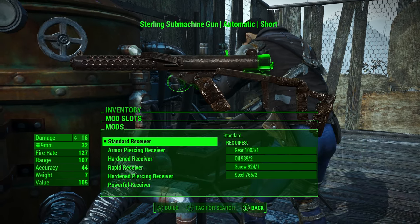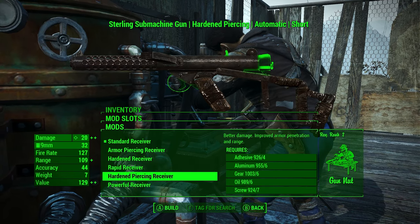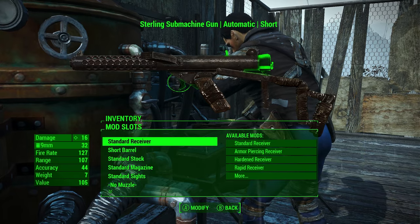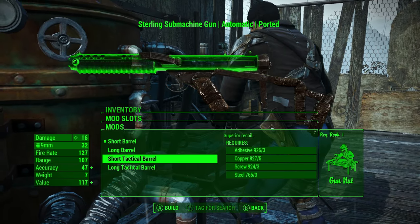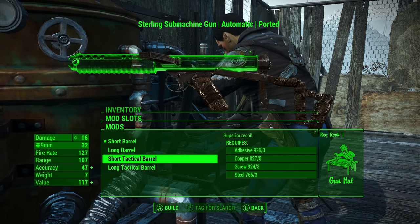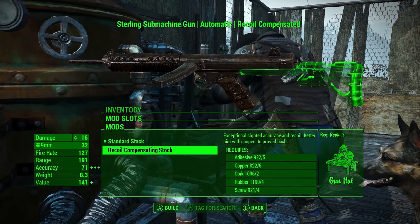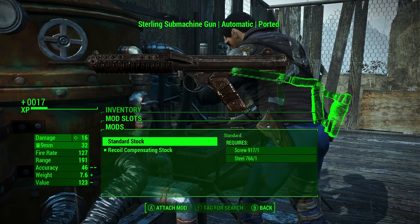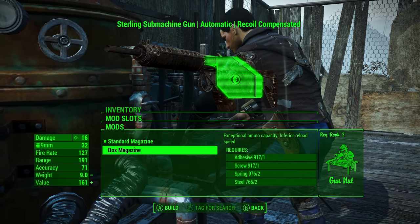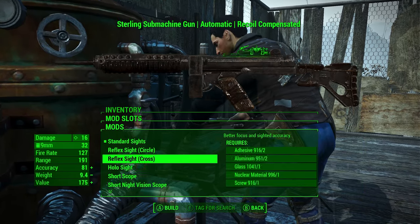It's always automatic it seems. The rapid receiver makes it very fast — wow. You can get it up to 25 damage; by default it's 16, which is a nice bump — not incredibly big but a nice bump. Then you have this which gives it a nice tactical barrel. And there's a recoil compensating stock, which is also kind of nice. There's the standard stock too — let's just go with the recoil compensating one.